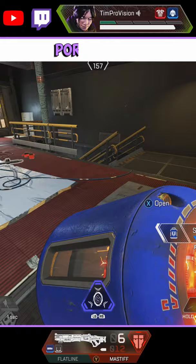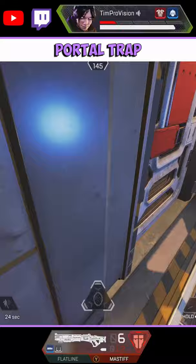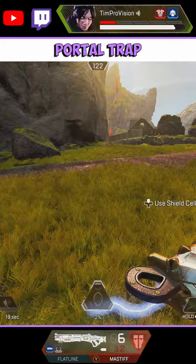Next, we have portal trapping. If an enemy is in a building, place your portal in front of one door and then portal the other doorway. This could prevent them from escaping or entering the building, and at minimum you'll probably cause them to get disoriented.